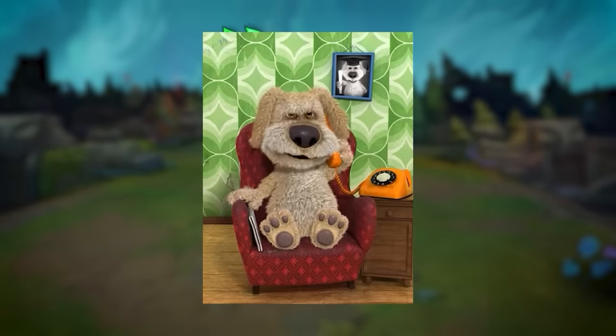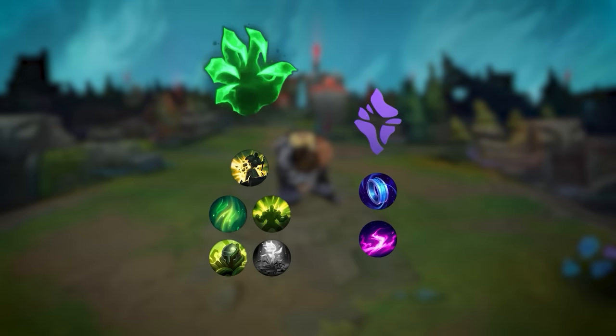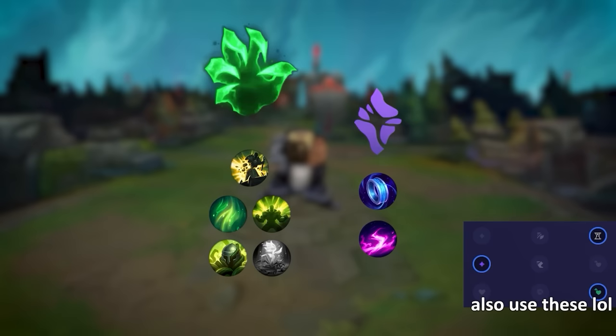For Secondary runes, you want to take Sorcery. Mana Flow Band is a no-brainer — even if you're building Rod of Ages, you still want this rune for mana, especially because we are building some Ability Haste in this build. If you're building Ability Haste on Gragas, you simply need mana. For the other secondary rune, take Scorch. Scorch is great because you're looking to trade as much as you can, and the amount of damage this rune does is very surprising for the first 5 levels. As long as you're trading a lot, Scorch is very good — you can often get cheesy solo kills versus unsuspecting enemies.